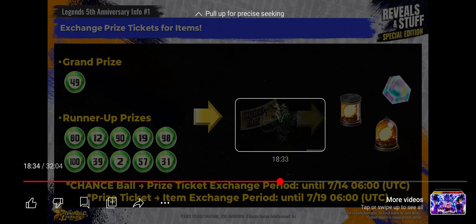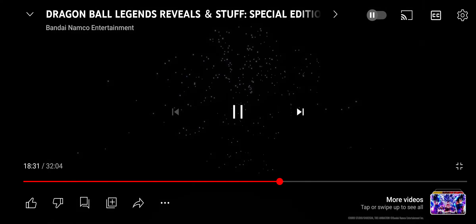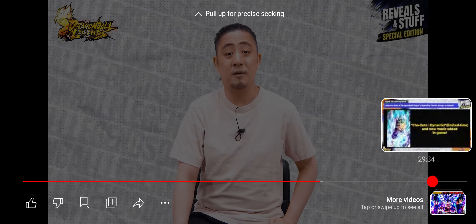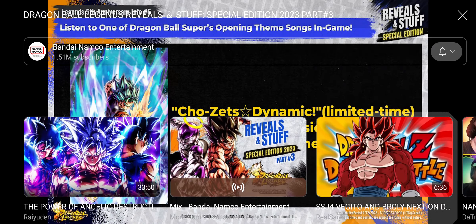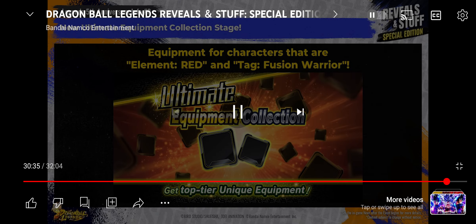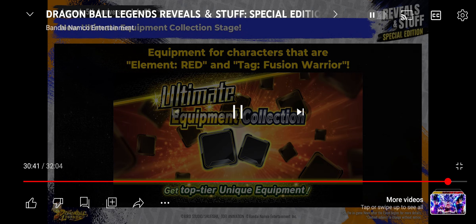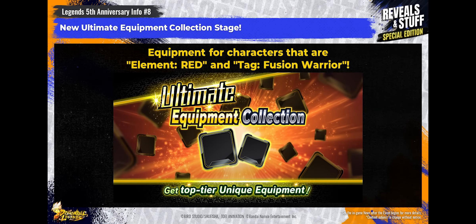Basically, Vegito was revealed with drones — they used the drones to create a replica of the Dragon Balls, it says 'Dragon Ball Legends New Fighter,' then showed Goku and Vegeta fusing. They also showed the arts I covered earlier, and they're adding new in-game music tomorrow. There's also a new Platoon Equipment coming for Vegito or the Fusion Warrior tag. That's everything — if there's more to cover I'll do it in a later video. Stay tuned to Instagram for information, and as always, if you like the content please subscribe and leave a follow. Thanks so much, cheers.